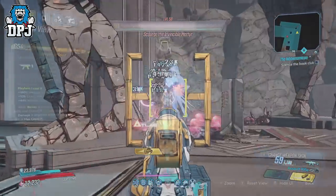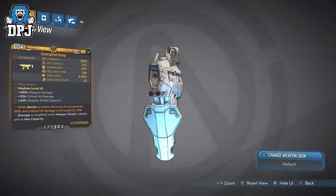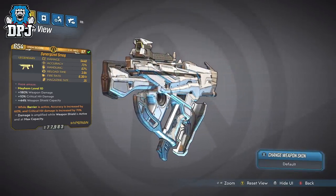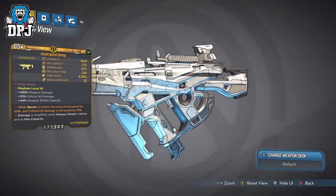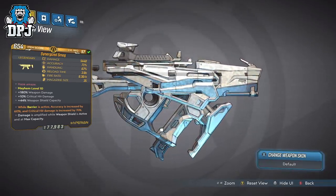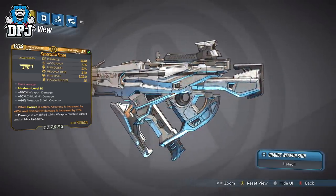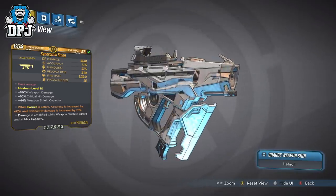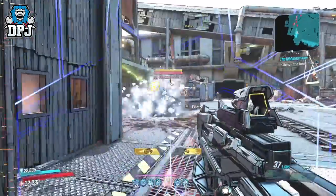But all problems aside, this new Hyperion SMG — the Smug — what's special about it? Damage is amplified while the weapon shield is active. This Mayhem 10 variant is quite strong, offering 5,440 damage. Decent accuracy, handling could be a bit better, reload speed is on the slower side, fire rate for an SMG is pretty slow, and mag size is average. Many of these stats can be adjusted via your build, so what we're seeing doesn't really reflect how this may play out in combat.